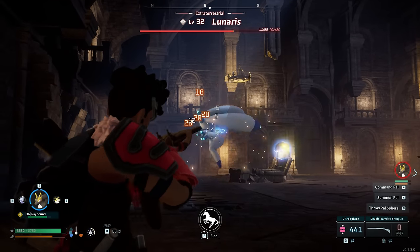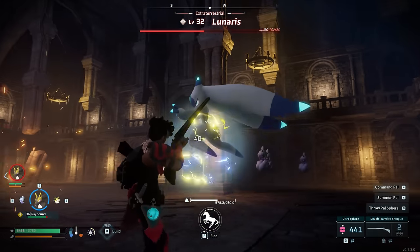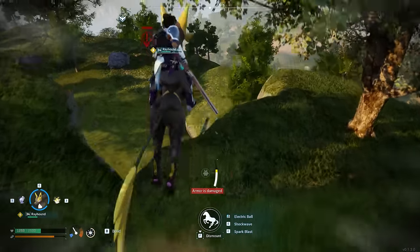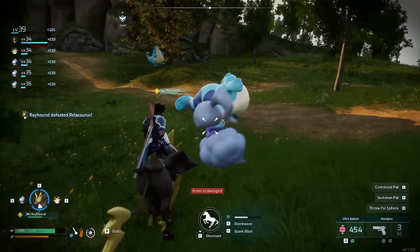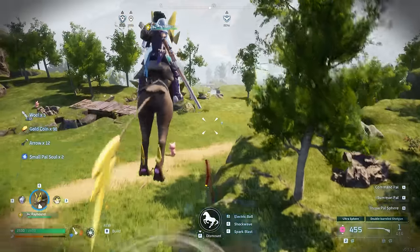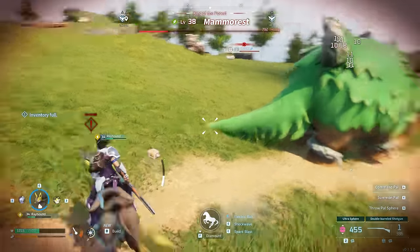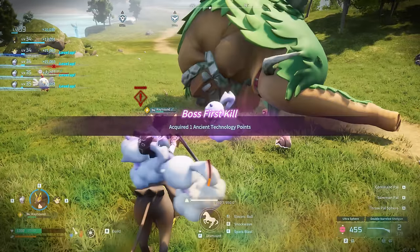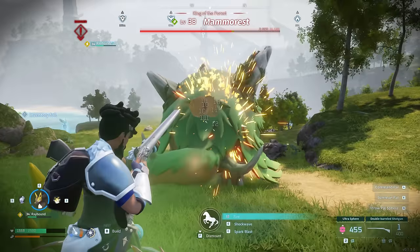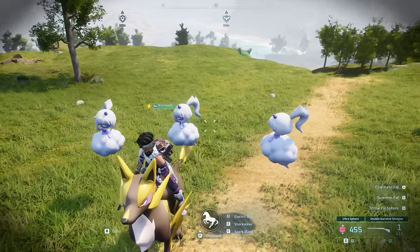Rayhound is amazing versus bosses with powerful lightning attacks both from distance and up close. Combined with the Dazzys' lightning bolts, it melts any hostile entity. The main selling point of Rayhound is that it's a fast-paced ground mount you can ride and it has the ability to double jump, giving great combat kiting possibilities since Rayhound has good stamina management. Want to do the double-jump shotgun combo while striking with lightning? It works very well, and while you're doing that your Dazzys are still nuking enemies — all amplified by Sparkit.